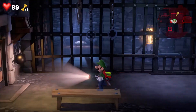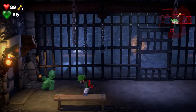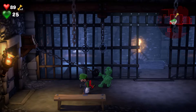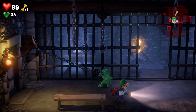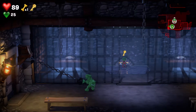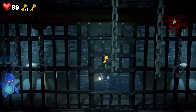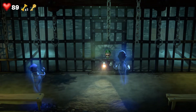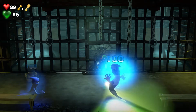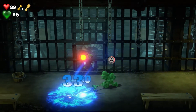For this section, summon Gooigi and head over to this ball and chain. Pull it until the gate is fully revealed. You're going to have to have Gooigi using the ball and chain because there's going to be water that we have to cross. Now we got the key. As we exit, a goob is going to cause some trouble, so quickly make sure Luigi is outside the water and use Gooigi to take care of the goobs.